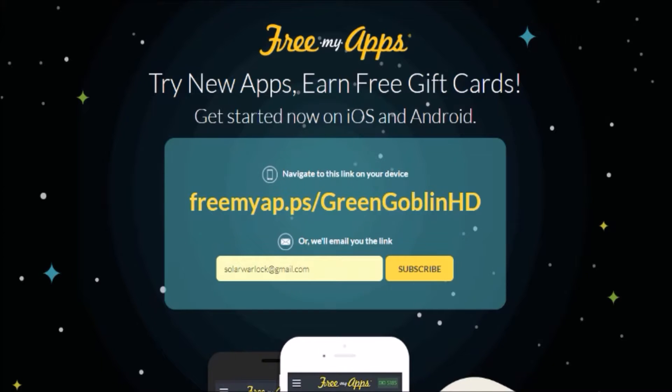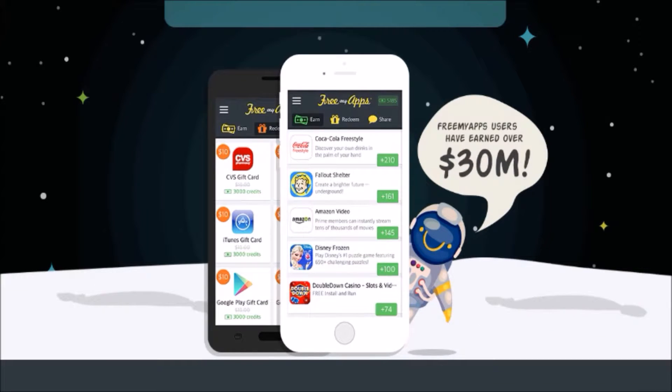All you have to do is download certain apps — for example, Coca-Cola Freestyle gets you 210 points, Fallout Shelter gets you 161 points. You download it and then use the app for a certain amount of time. It's great for commercial breaks, or when you're walking home, sitting at school, got a little bored and want to play a game. Disney's Frozen, for example, gives you 100 points.